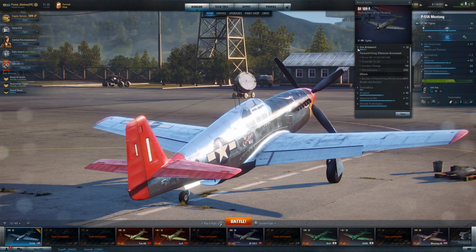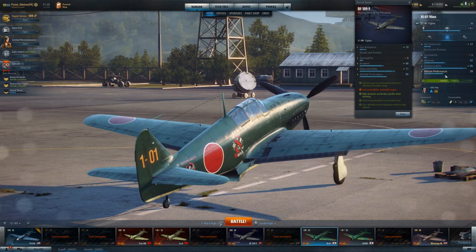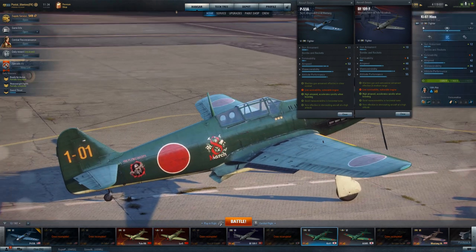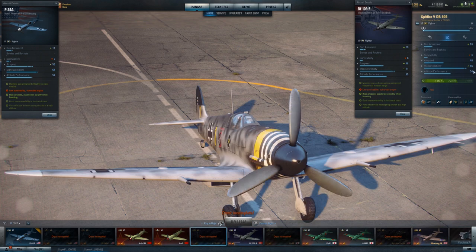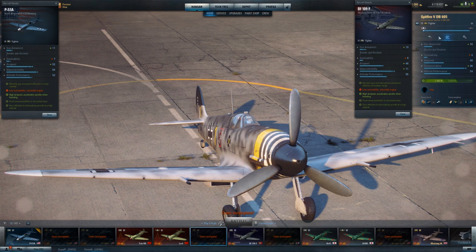The Ki-61 lines are a kind of quote-unquote altitude fighter, but the altitude performance just isn't there, and a lot of that has to do with airspeed. Spitfires are not going to have the same kind of airspeed, but if you've got that DB-605, you've got the same altitude performance. Silly as that sounds, you've got better guns too — two 20mm cannons and six Browning machine guns. That's why this plane is on the verge of being overpowered.